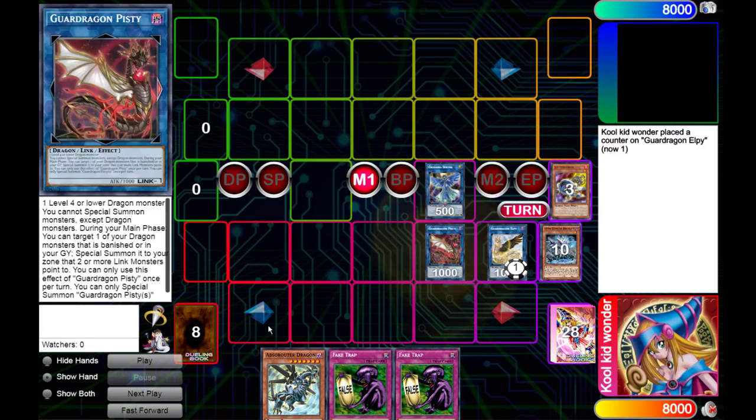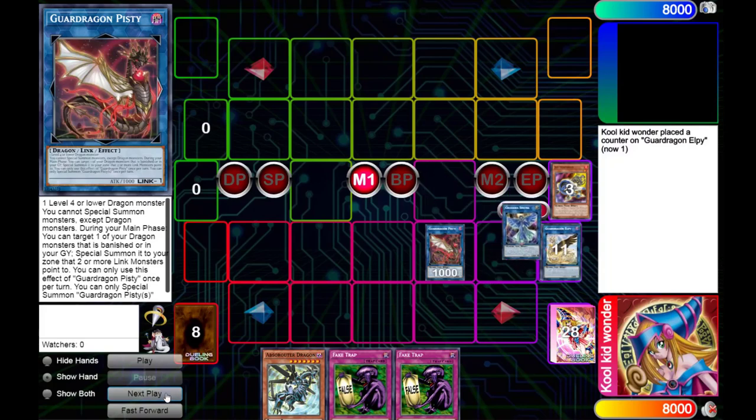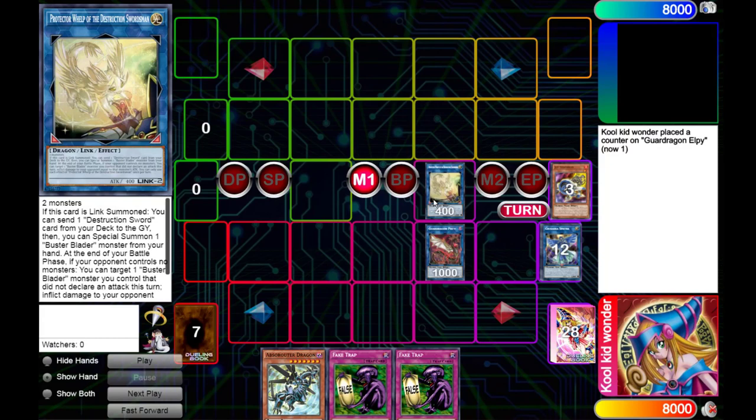Another slight difference now is that we're summoning Pisty in this zone — you might be thinking that's a bit weird — but we're also gonna be using another new card: Protector Whelp of the Destruction Swordsman. This card is absolutely insane in all these different Dragon decks, just because it's a generic Link 2 Dragon that is completely generic — it just needs two monsters to make, and that's so, so good. Its effects are fine if you're playing an actual Buster Blader deck.